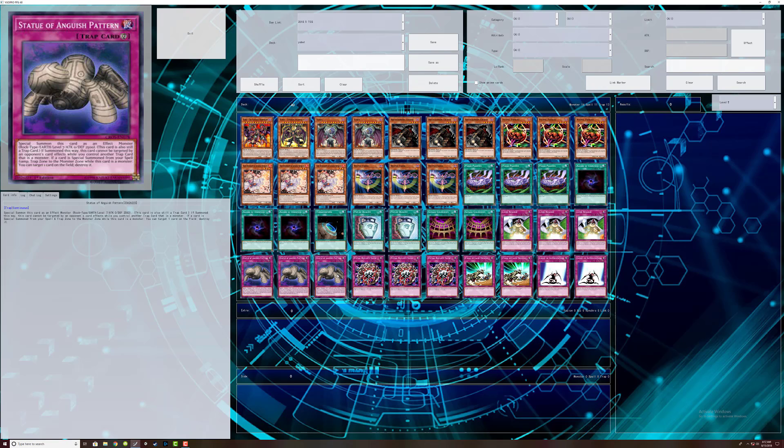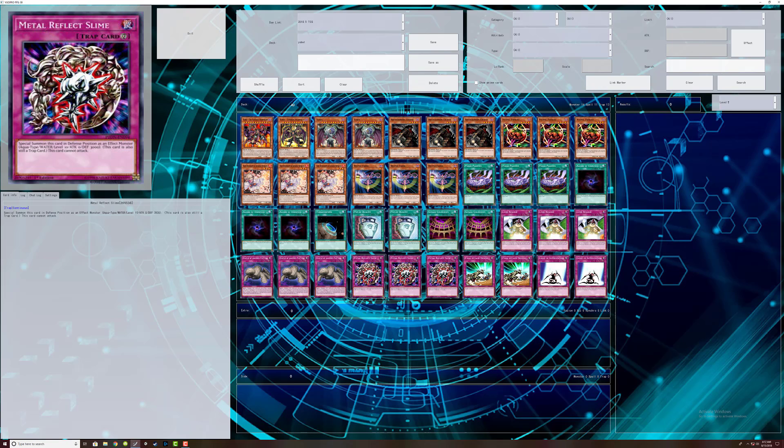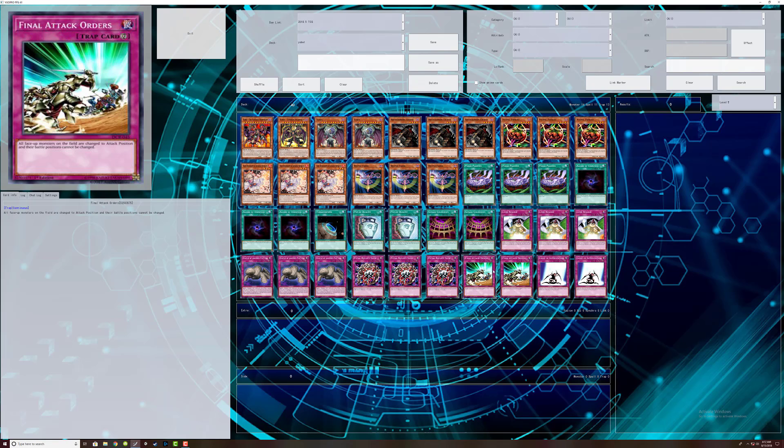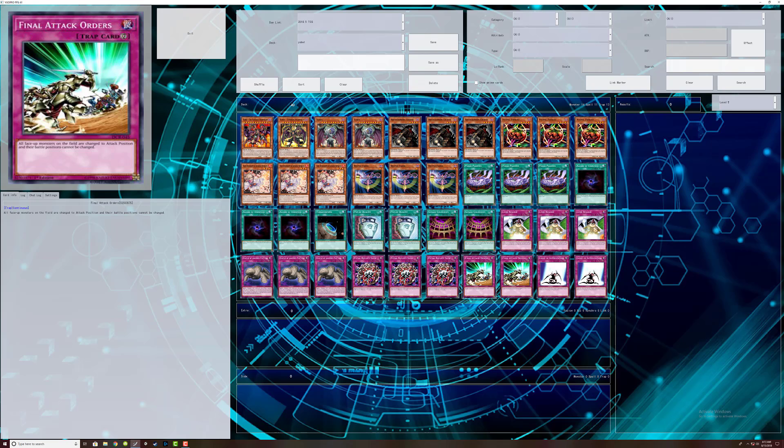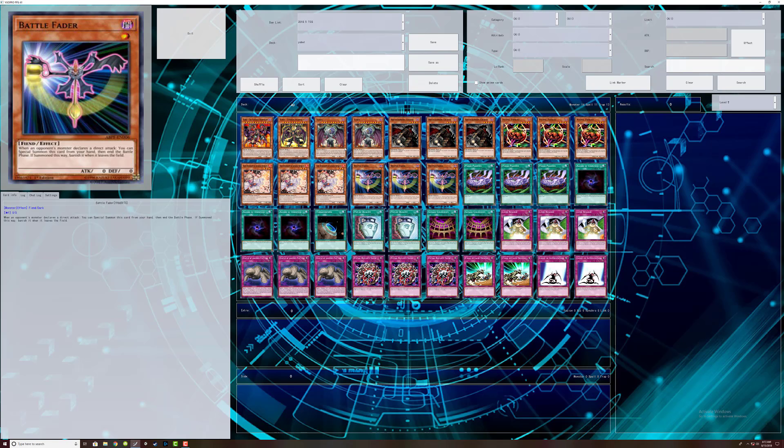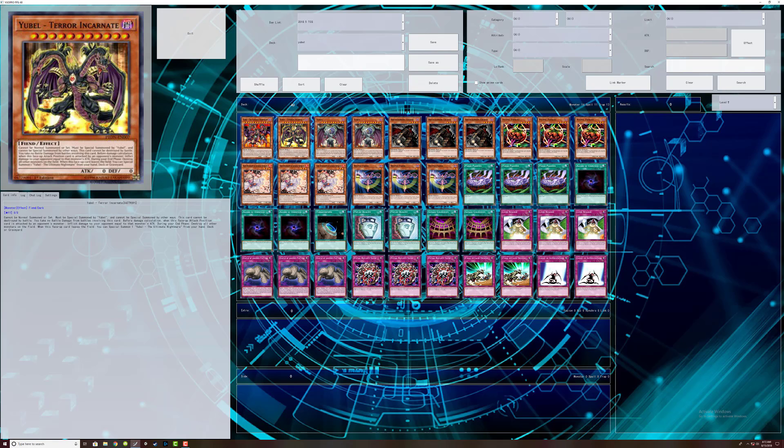It's also 2500 shield. Another Flint/Flex trap — same thing, 3000 shield — and of course Magical Planter. Final Attack Orders makes all monsters go to attack position — pretty simple. Light of Intervention means monsters cannot be set face-down. Really, the main idea is to have Light of Intervention, Final Attack Orders, Savage Colosseum, and one of the UBells together — that's the core strategy of the deck.